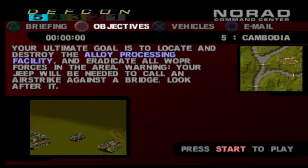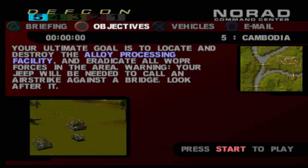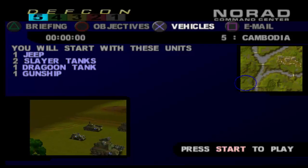Warning: your jeep will be needed to call an airstrike against a bridge. Look after it. If you lose your jeep, it's game over, so you want to keep it safe. We get one jeep, two Slayer tanks, one Dragoon tank, and one gunship.